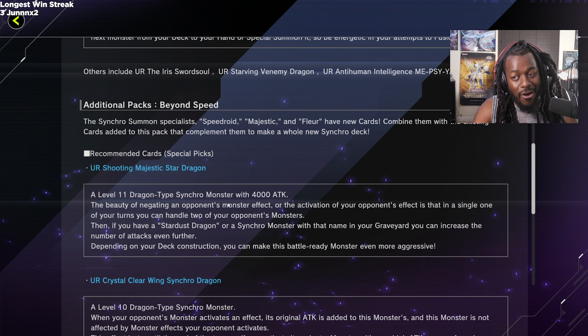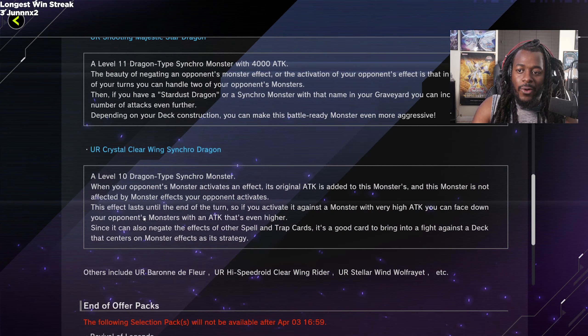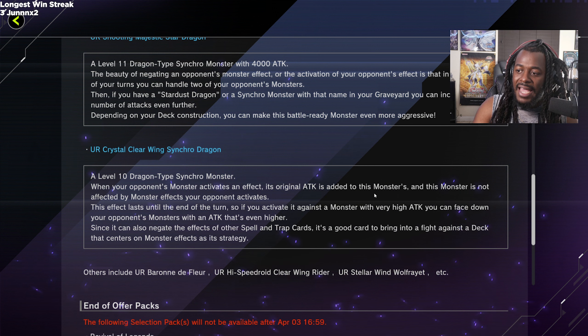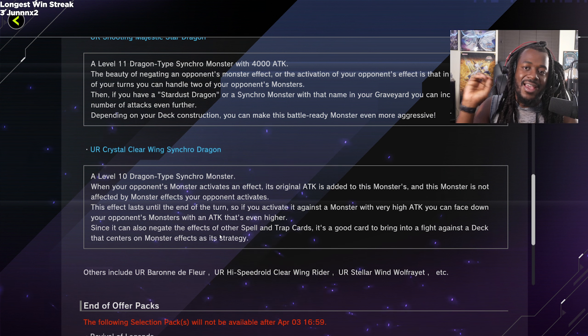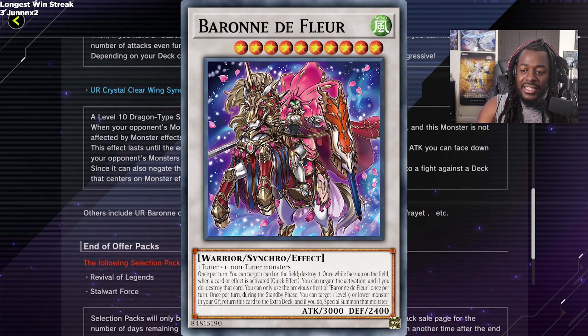To be clear, I'm not saying Majestic Star is terrible — I'm saying you'd invest a lot into it when you could just play a better deck. Also, do not craft Crystal Wing Synchro Dragon. When an opponent's monster effect activates, its original ATK is added to Crystal Wing's, and Crystal Wing is unaffected by that monster for the turn — it's a good card, but it's simply not worth crafting right now. What you should craft is Baronne de Fleur, because that completely changes the game.